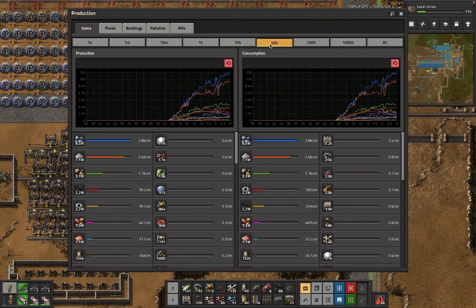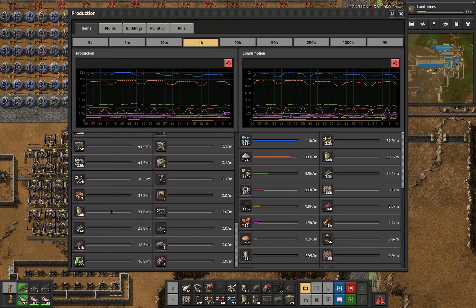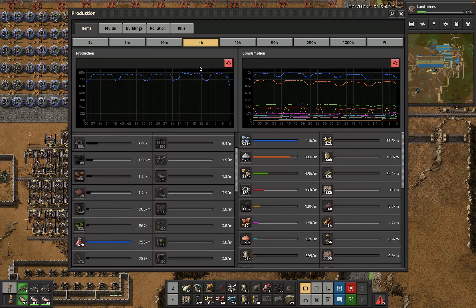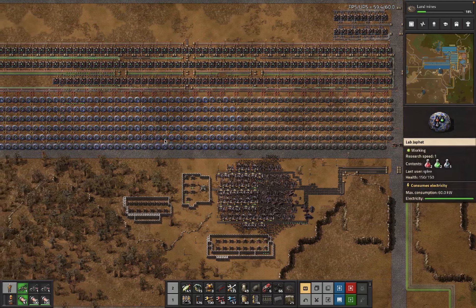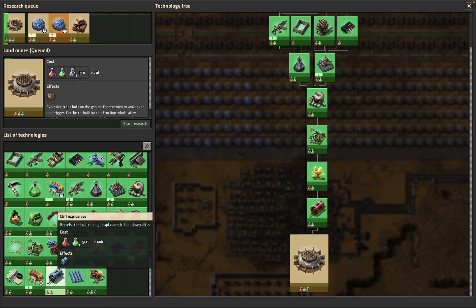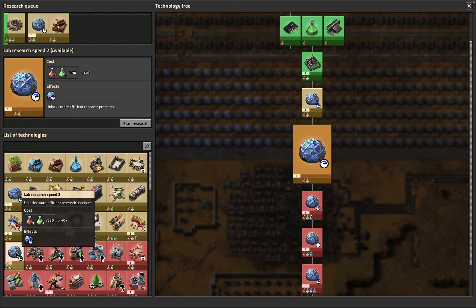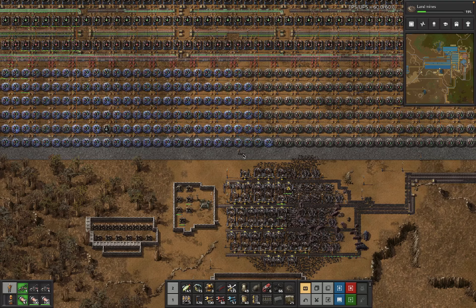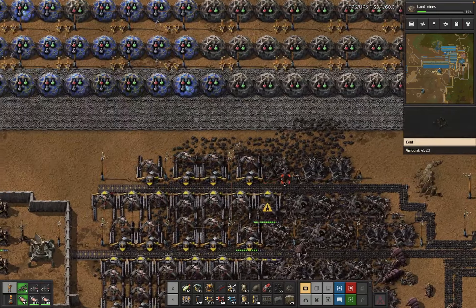How far through the game are we? We're like 21 and a half hours-ish. Over the last hour, have we got science production? We've kind of got red science production somewhat close to the 900 science per minute that we wanted. This is one of the issues we're having right now — we're doing the landmines research. We've ticked through a couple of useful bits of research: cliff explosives, sulfur, explosives. Probably should have done landmines first. Let's do the prod mod before the other lab research. We're only putting half a belt of military science into this at the moment, which is why it's not all running.